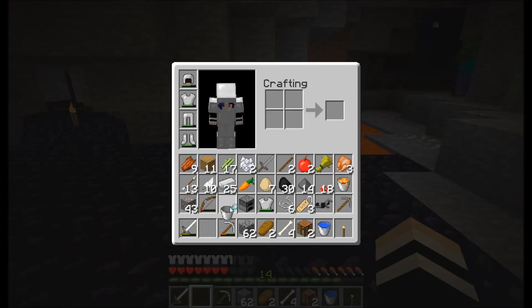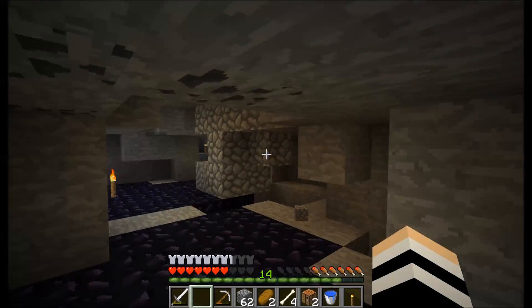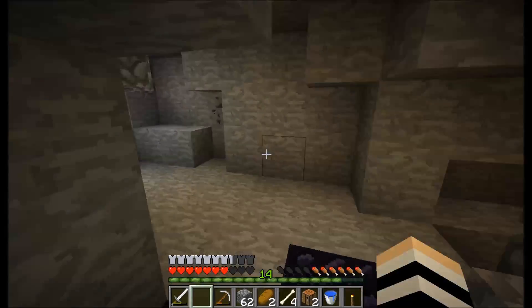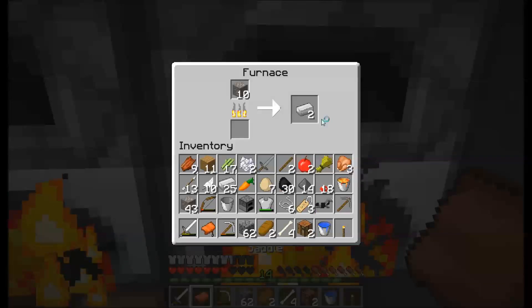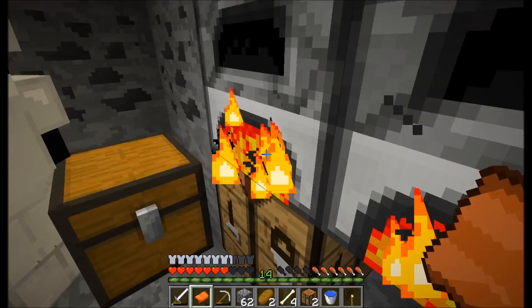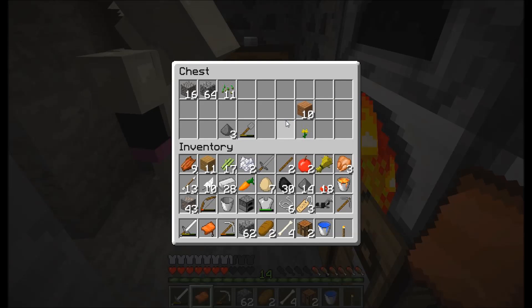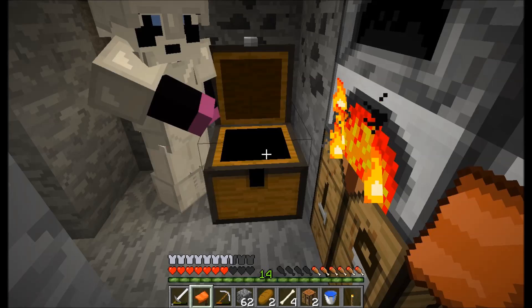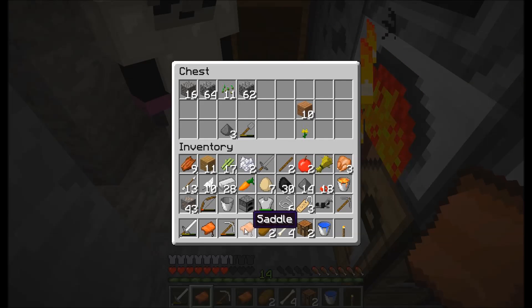Lava bucket. Sweet. Crap. Here, let me smelt this iron. How much iron do you have on you? I just put five in this furnace, I have 32 on me. I have all the iron in the world if you guys need. I picked up one saddle — there should have been two sitting right there. Yep, got it. Okay.